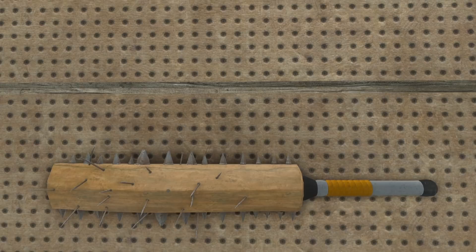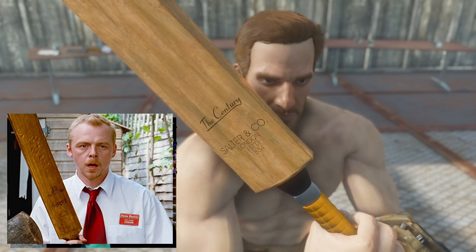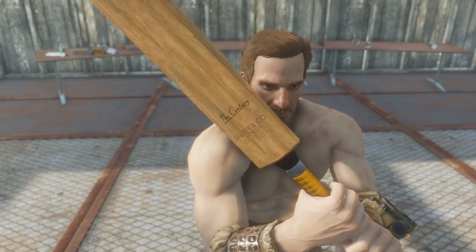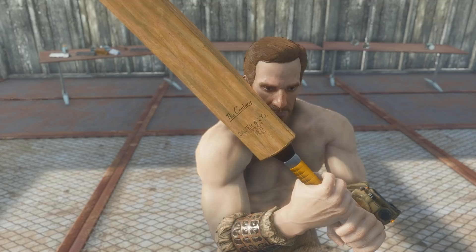The decal you can put on the back of the cricket bat is a reference to Shaun of the Dead — it's the same branding as his cricket bat was in the movie. The cricket bat is the first melee weapon I've made that I've implemented a new leveled list system into, which should drastically increase the rate of finding my weapons over the vanilla weapons in the wasteland, instead of only finding my frying pan and box cutters and then the rest of the ridiculous vanilla weapons that spawn after that.